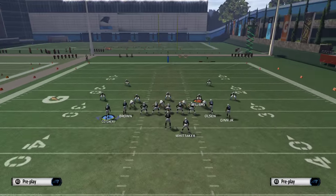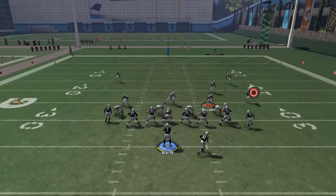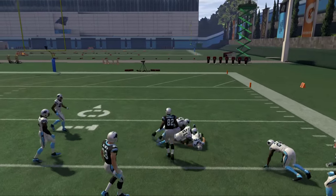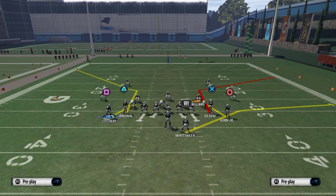He's the first read on the play. The second read is going to be your running back, and this is normally a really good man-to-man beater. If you see man coverage, pass lead that to the right when he breaks to the outside — normally this is going to be really good. Whitaker is a pretty underrated back; he breaks a lot of tackles, so definitely don't sleep on that.